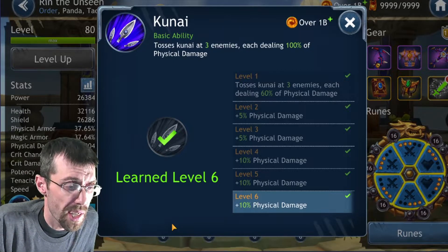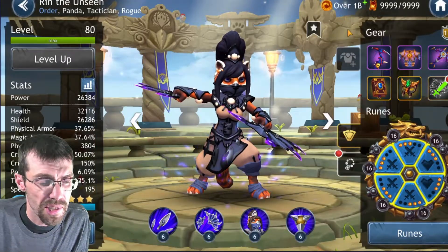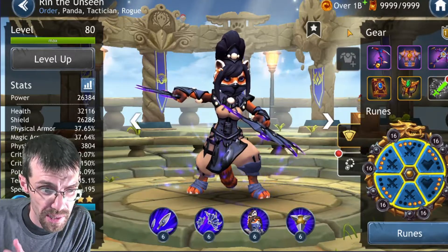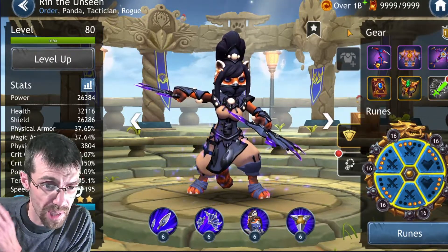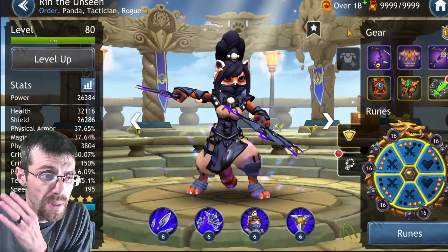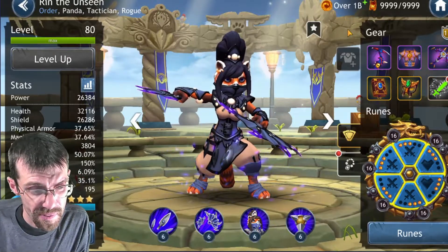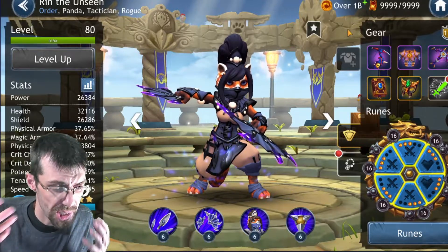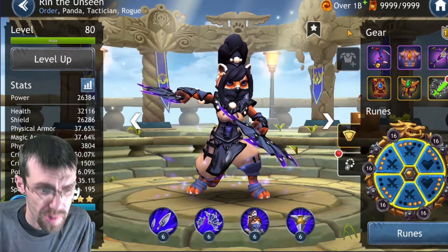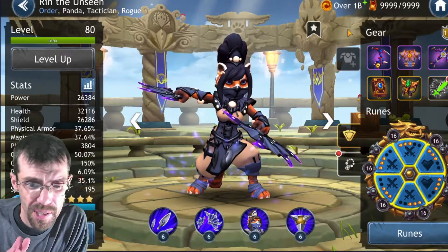Rin gains counter-attack and a damage increase, filling our turn meter. She deals 150 to all enemies, and if this ability kills an enemy it resets cooldown instantly and recovers 50 percent of turn meter. She attacks three enemies dealing 100 percent physical damage. For Rin we want speed so she goes fast and often to stay under invisibility, crit chance so she's recovering her health, health, and possibly crit damage in the southern rune slot.